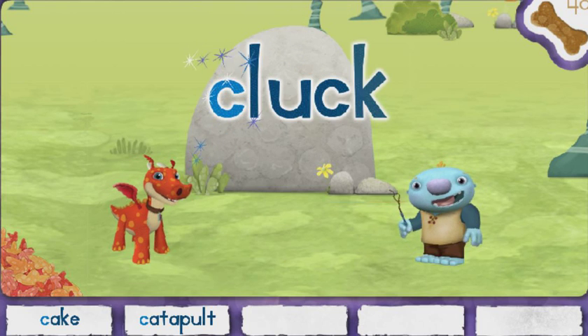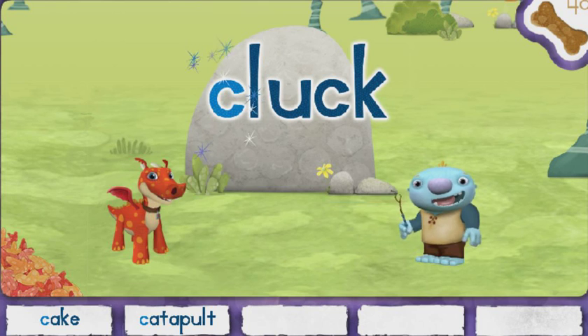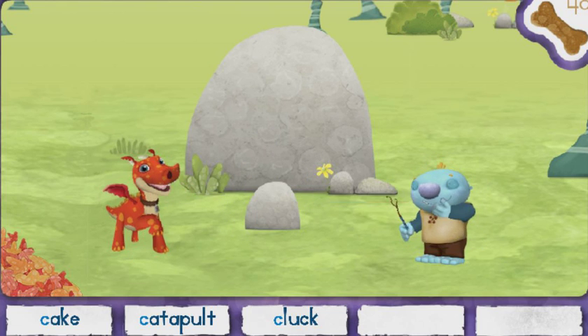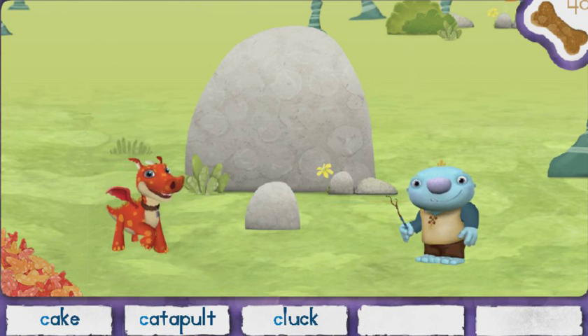We got one! Cluck! Click on the magic letter C. Let's make a rock cluck like a chicken! Two more words to find. Let's go!